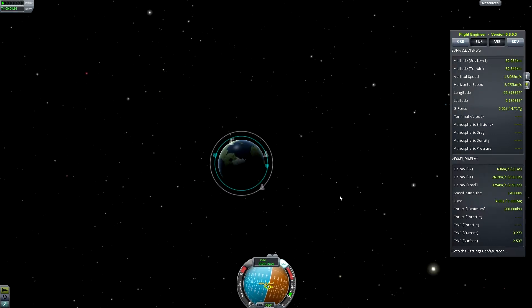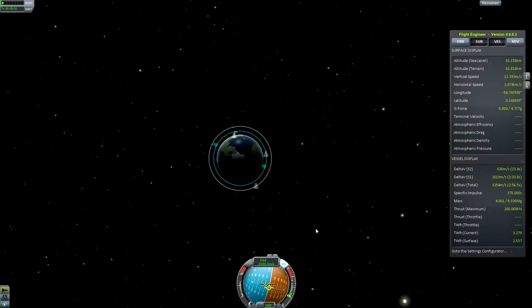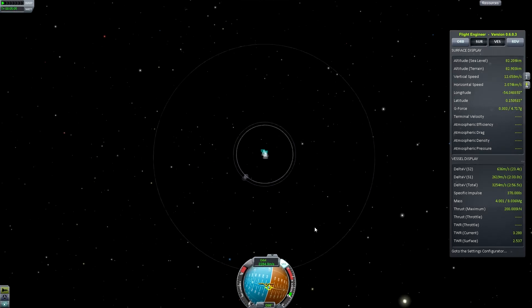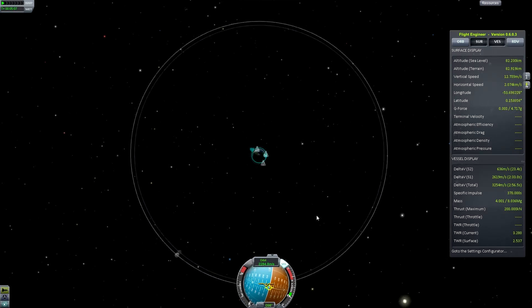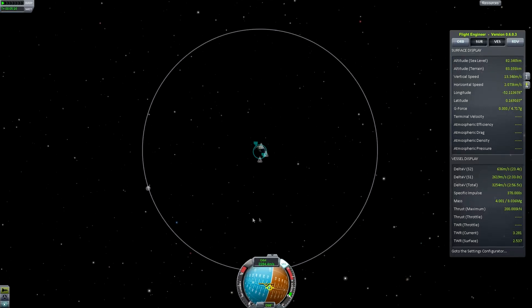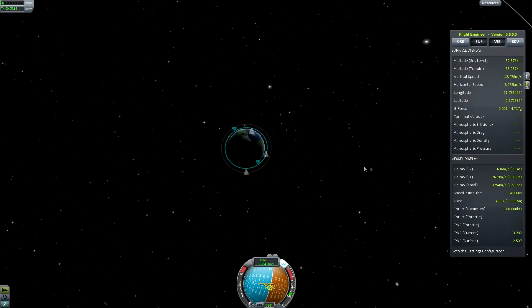First thing — F5, quick save. Quick save is your friend. You do not want to have to go through the same manoeuvres every time. So whenever you finish a manoeuvre and you're confident it was well executed, press F5 to quick save. If you cock it up, hold down F9 to quick load.